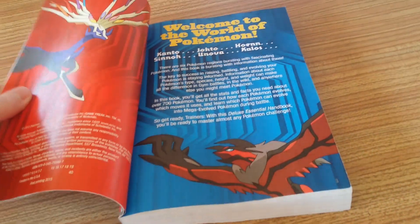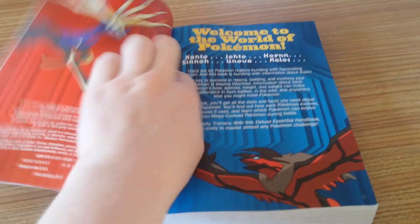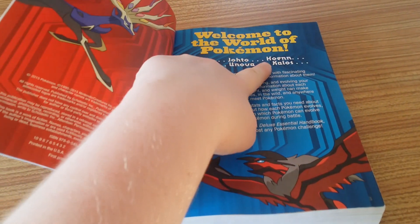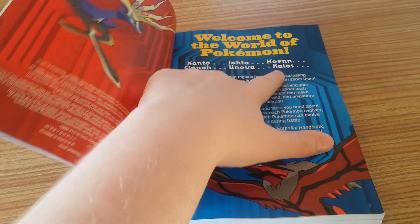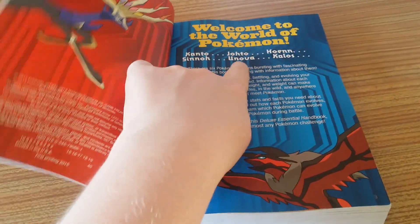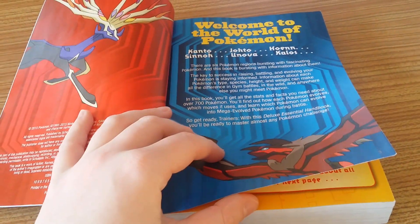This guide contains every single Pokemon that there currently is and all of the regions. So if we just open it up, you've got Kanto, Johto, Hoenn, Sinnoh, Unova and Kalos. Sorry if the pronunciation of Unova is wrong. There are six Pokemon regions.